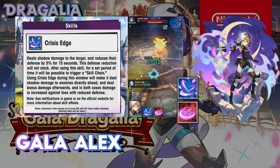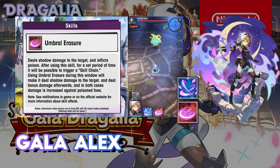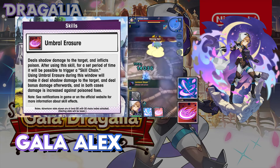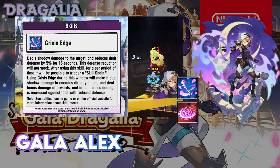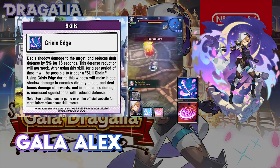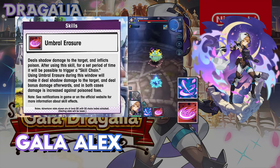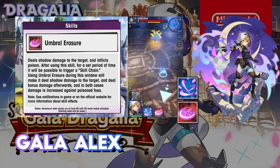There are three particular chains you'd want to use. In standard fights, you spam the same skill repeatedly to trigger the bonus damage off inflicting defence down or poison. If the enemy has a buff — for example, Kayan's shield in the Yagato fight — then you alternate the skill once and then start repeating it, maybe using Umbrella Erasure and then spamming Crisis Edge, or the other way around.